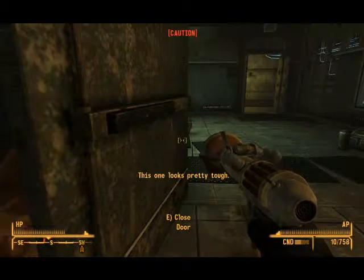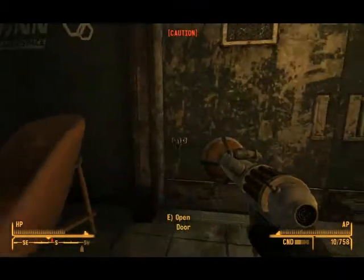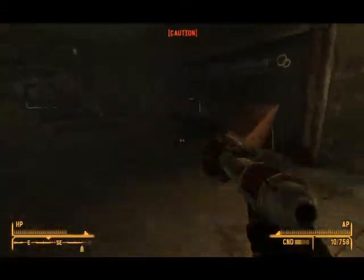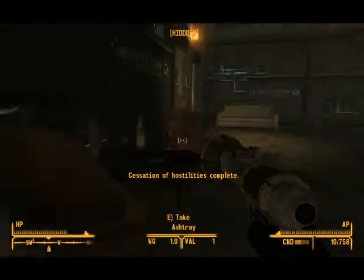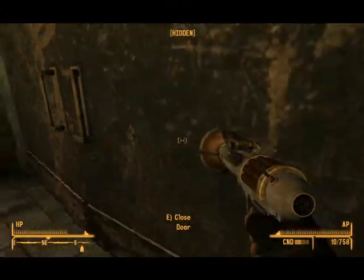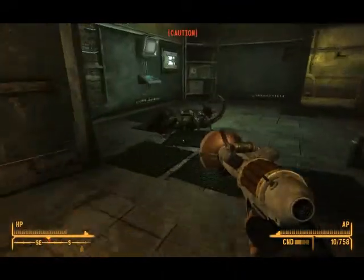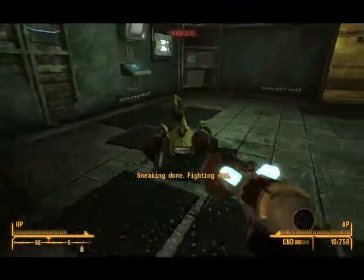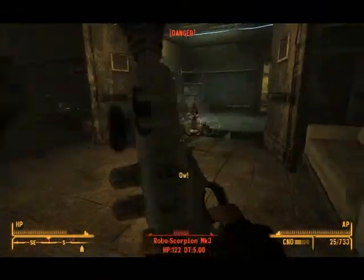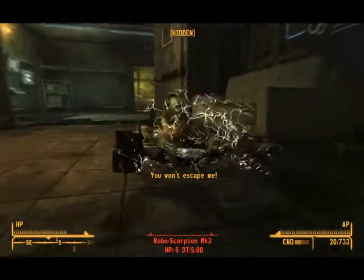This one looks pretty tough. Cessation of hostilities complete. Oh, gotta admit — they build these to be a bit smarter than your ordinary robots. Sneaking done. Fighting now. I was hoping I could just sneak up on it. But I'm not trying to escape, you nutcase.